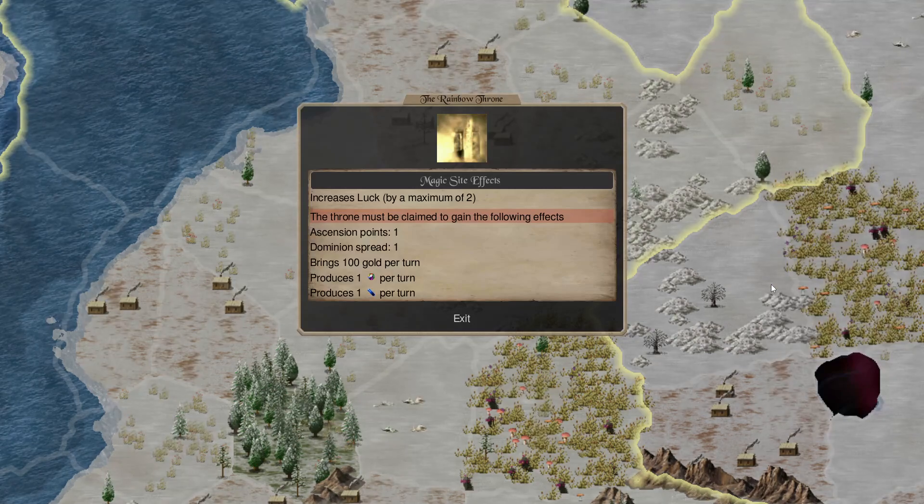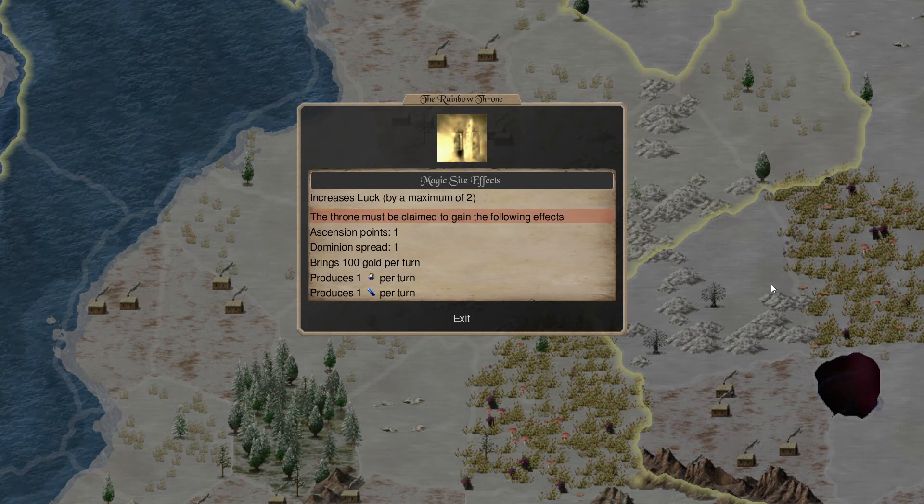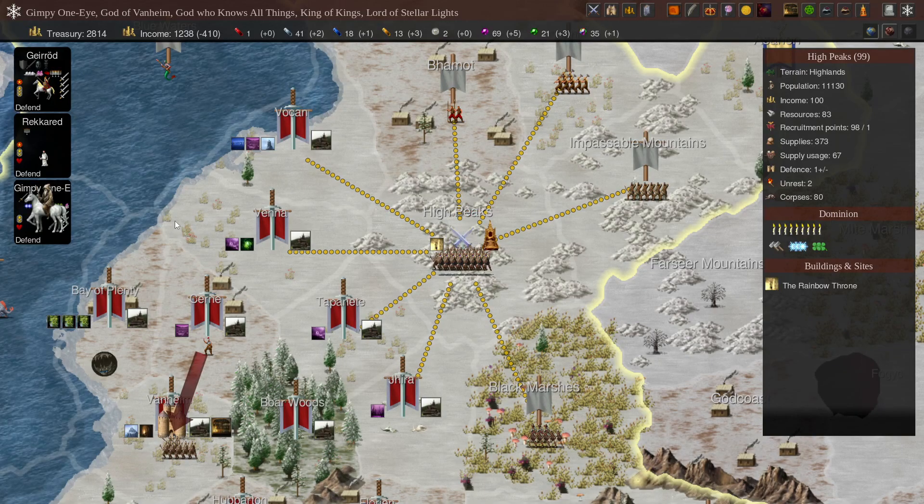The Rainbow Throne is here. It increases Luck by a maximum of 2. The throne must be claimed to gain the following effects: Ascension Points 1, Dominion spread 1, brings 100 gold per turn, produces one Glamour Gem per turn, and one Water Gem per turn. Not too bad.